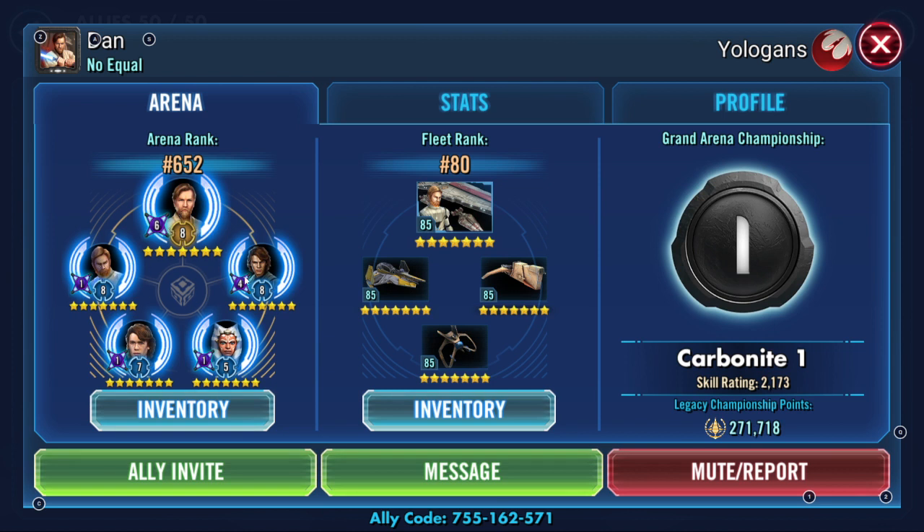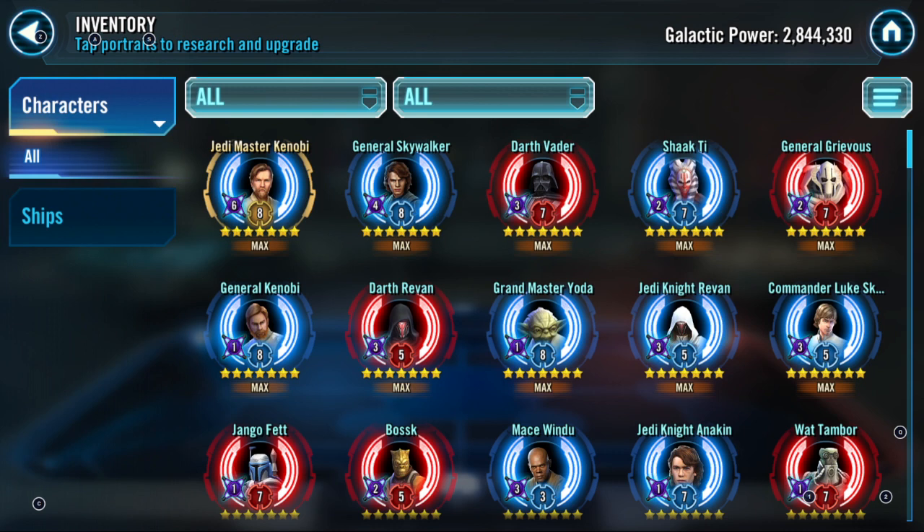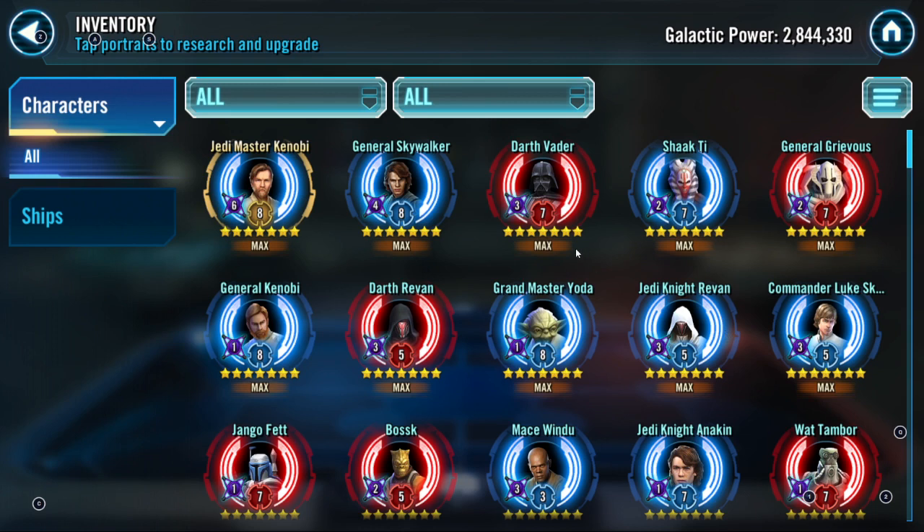Great job on Jedi Master Kenobi. You've got GAS and Anakin, so you're taking out like three teams in Grand Arena. Galactic power is 2.8 million — good job Dan, he gained about 1 million more galactic power. Now you don't have CAT, and JMK is hot trash without CAT. Your problems are the mirror match — Lord Vader, Jabba, SEE, JKR. Great job with your first Galactic Legend.